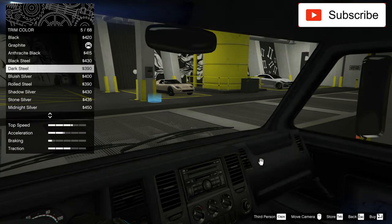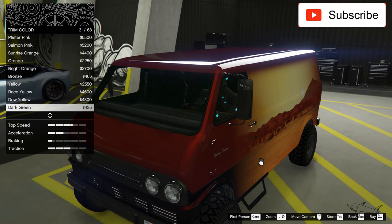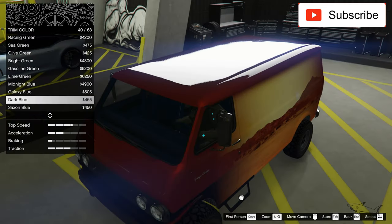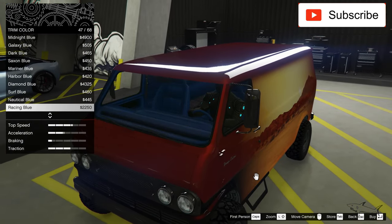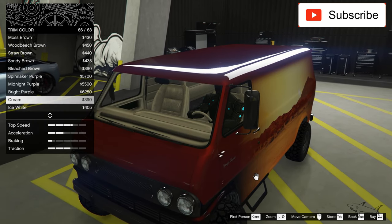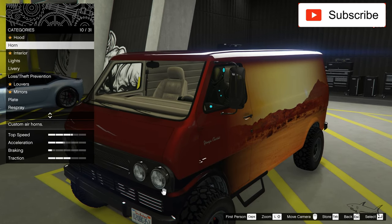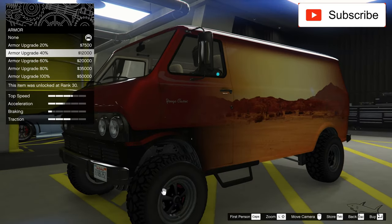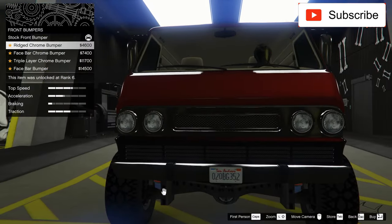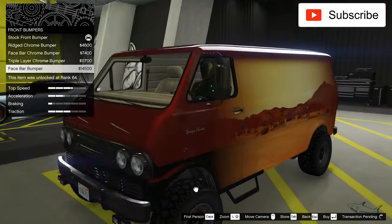And the trim — let's see how the cream will look, or maybe this. That's a nice color. Now let's see what we can change about this car. It has a lot of upgrades — that's what we paid 1.2 million for. This is an off-road van and you can go on an adventure in the desert. You can sleep in the back.